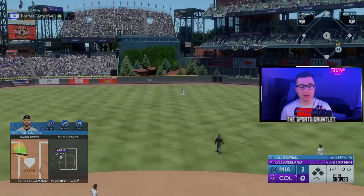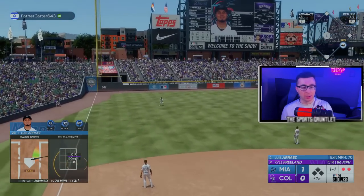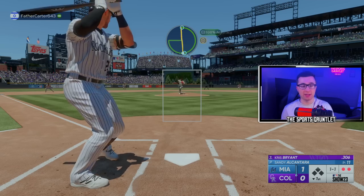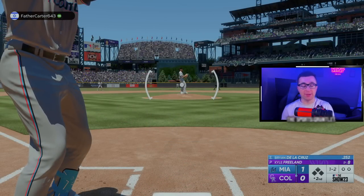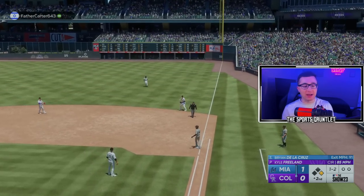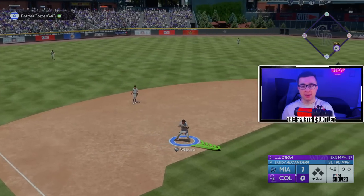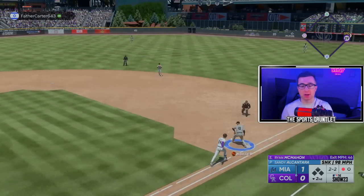Yuli Gurriel is up second — I dropped the PCI a little bit on that one. Luis Arias up next — Marlins fans, let me know in the comments whether it's Arias or Arias. We got the homer with Jazz to get us started, which is awesome. We got Sandy on the mound — Cy Young on the mound today — and we got our first out. Pitching has been dominant; we've only given up one hit in the entire series. I'm just searching any difficulty for games, so difficulties may differ. Sandy is dealing. Top of the order, I'm looking to explode this inning — first perfect-perfect of the series, and that ball is gone!